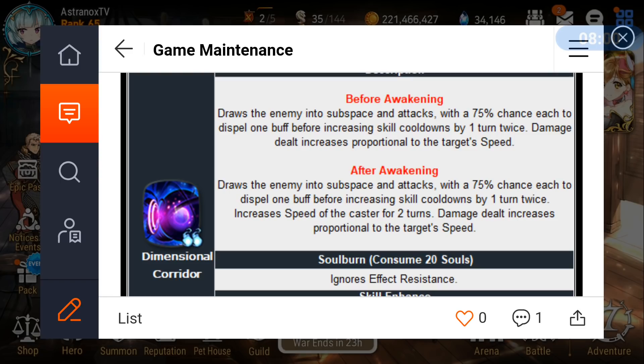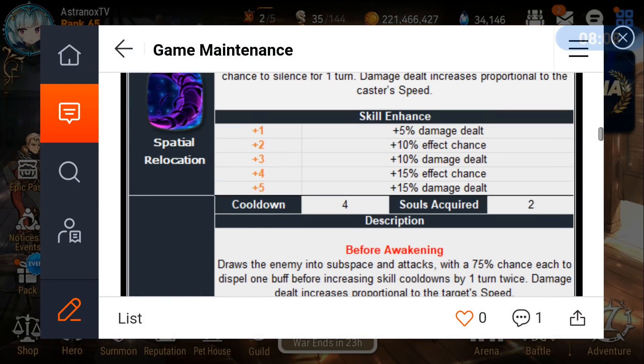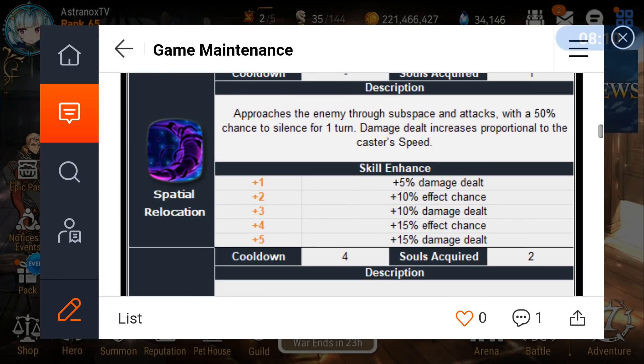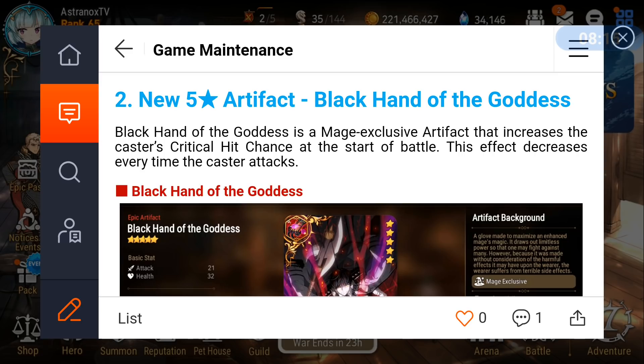The soul burn that ignores effect resistance bypasses the 15% innate resist built into the game — that is huge. That 15% innate resist seems to be more than just 15% in practice; it feels like it's happening more than 50% of the time.